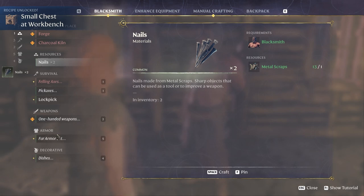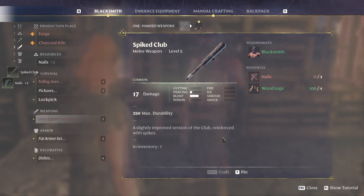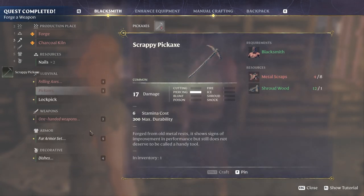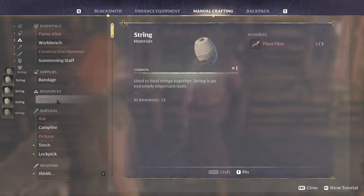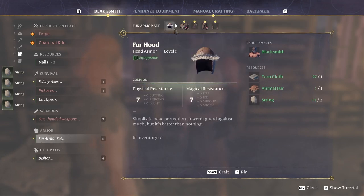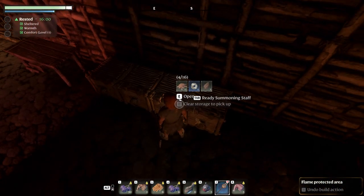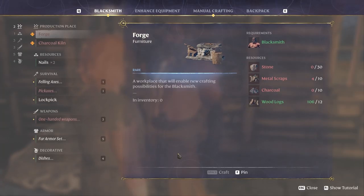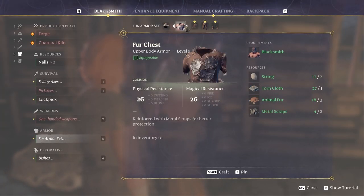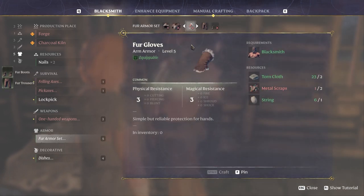We need four nails, so let's make another set of nails and then craft the spike club. I'm also going to make a pickaxe since I can — I think that'll be preferable. Let's manually craft some string and go back to the blacksmith to upgrade our armor. We need animal fur — grabbed it. Let's craft a full armor set: chest, legs, and feet.